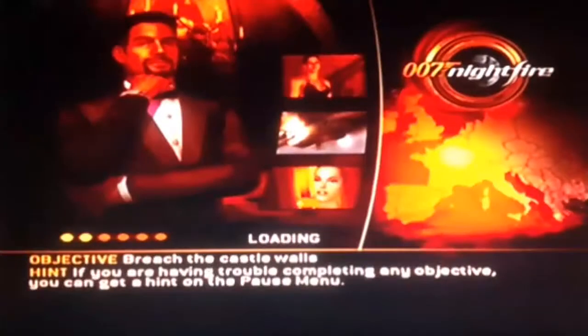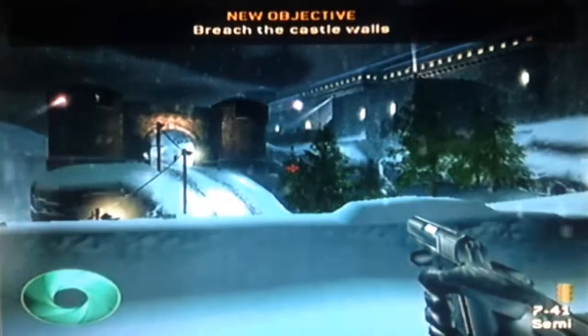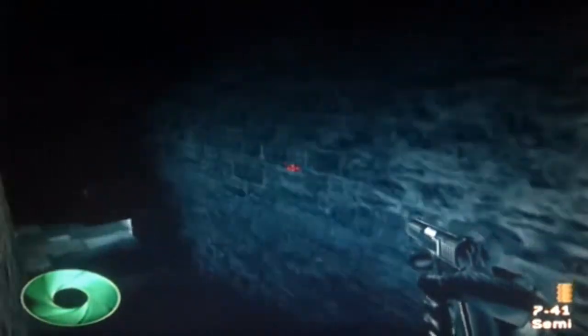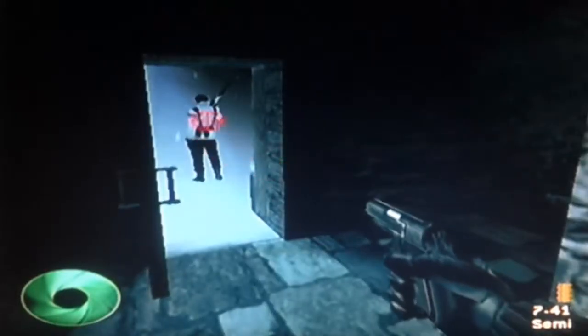So this is Austria. Bond, James Bond. That's your service. So let's see what we can do - breach the castle walls. This actually looks quite good for a PS2 game. We've got a gun, that's our aimer. You can control with the left analog stick and move up and down with the right analog stick. That might take a bit of getting used to.